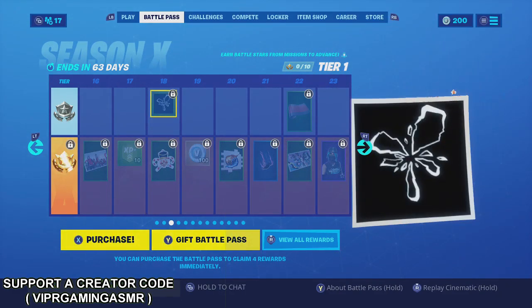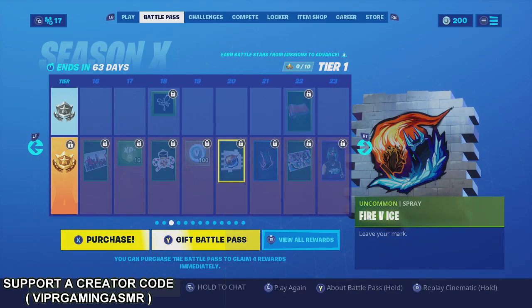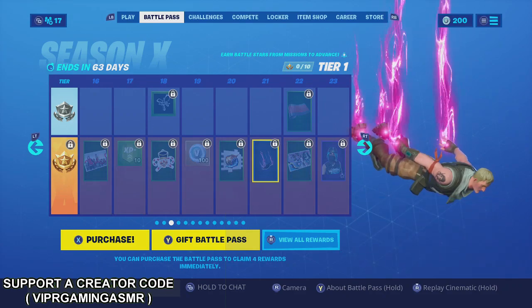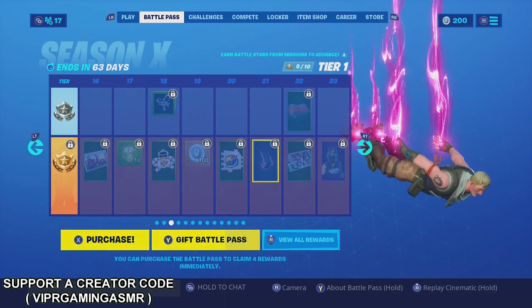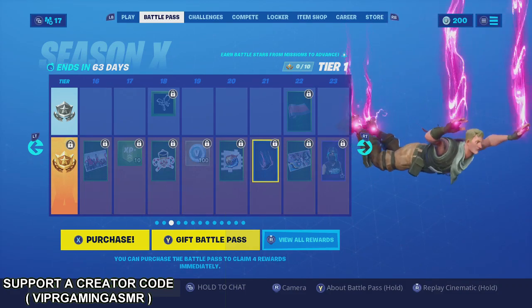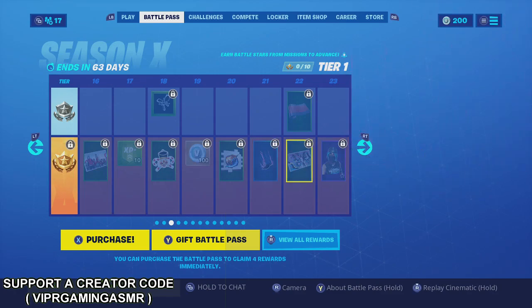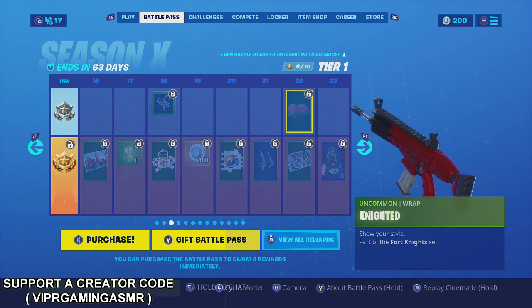Okay, 100 V-Bucks again. You got Fire v Ice Rift Lightning — that's pretty cool, Rift Lightning looks pretty cool. I turned my game down a little bit but it's all good. You got Knighted — that's dope, I like that, it's pretty good.